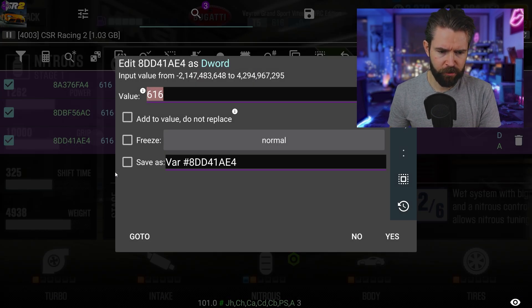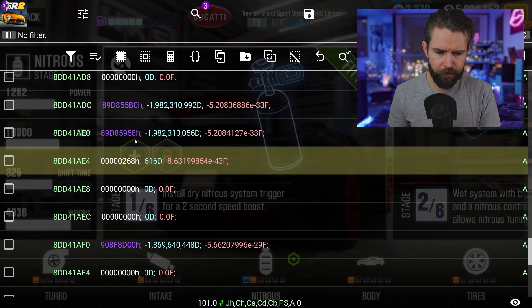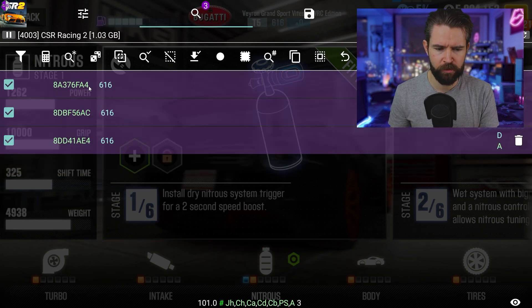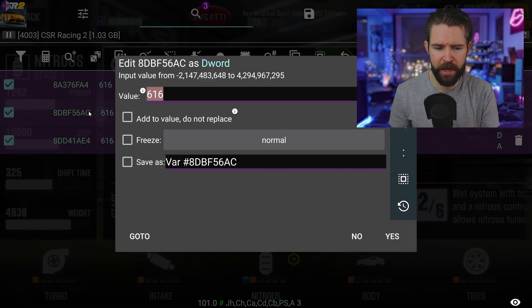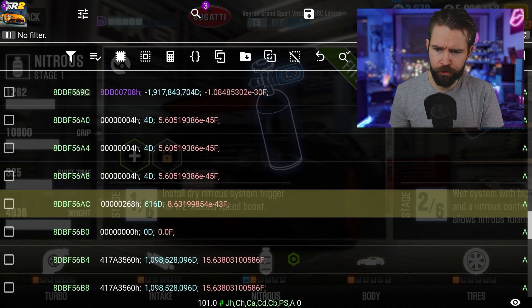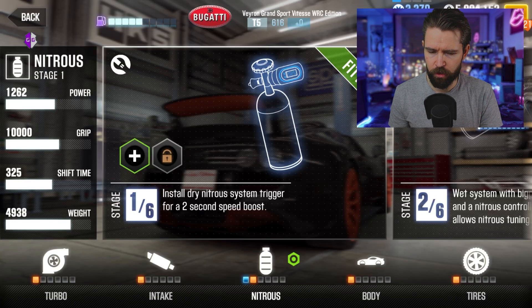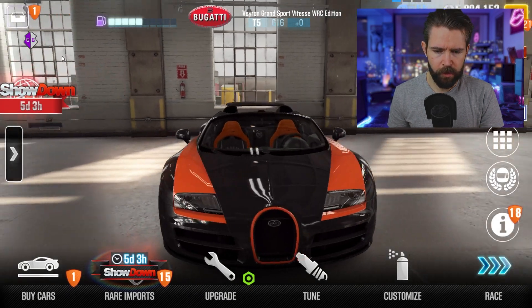We're left with three results currently, so I'll choose the bottom one to see what this is. Scroll up slightly — we're looking for something like 444, or 434, four numbers like that. Not the long numbers you saw. Find that result — this is perfect, you can see 444. Those are the numbers we're looking for — this is our star rating right there.